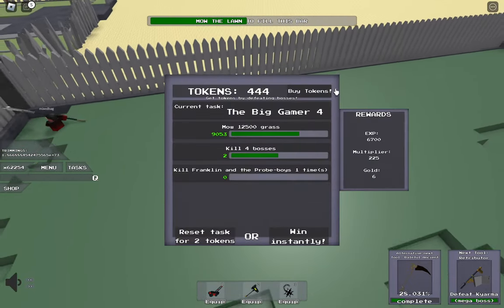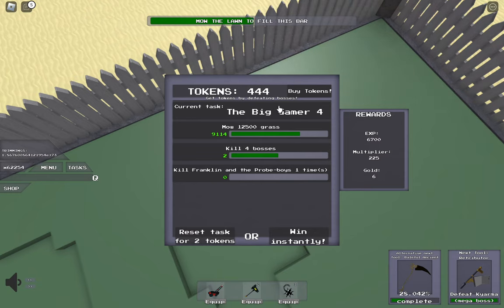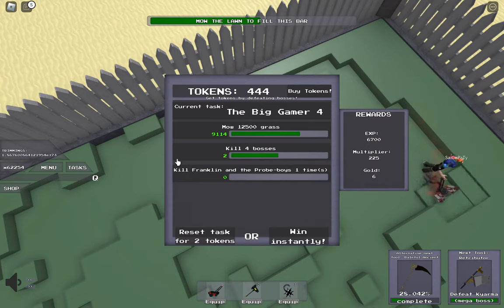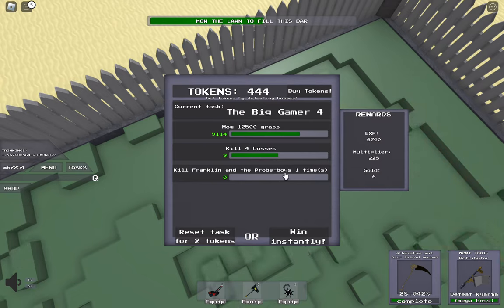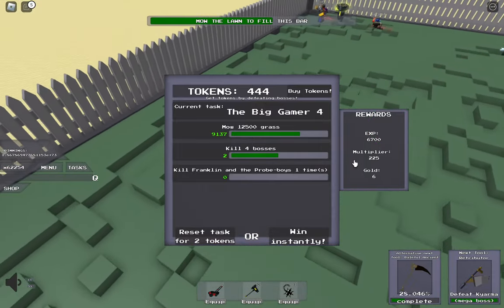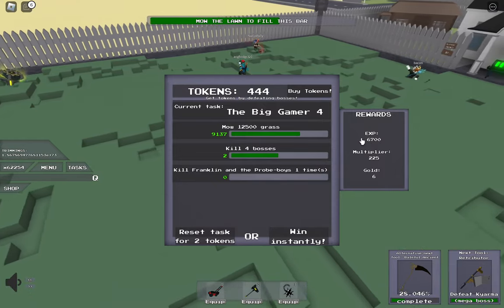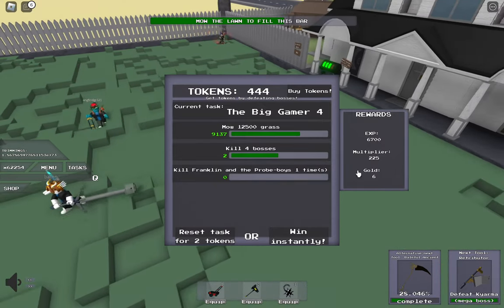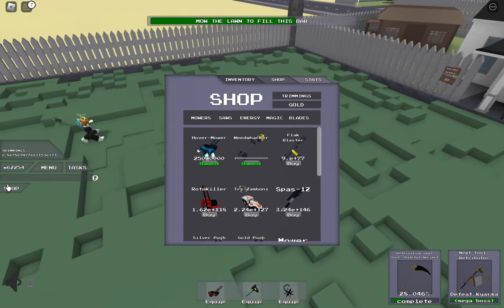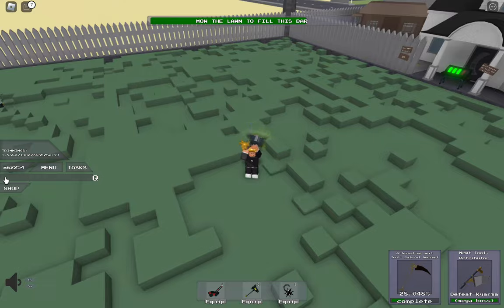Another thing about the game is tasks. Tasks are objectives like mow 12,000 grass — I have 9,000 — kill four bosses — I have two — and kill Franklin and the Pro Boys one time. You can win tasks instantly for Robux, but it's better just to do it since you get rewards for completing them: 6,000 XP, 225 multiplier, and 6 gold. That's a pretty good task. You can also press shop here as a shortcut instead of going through the menu.